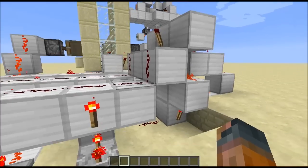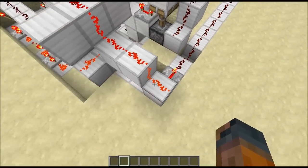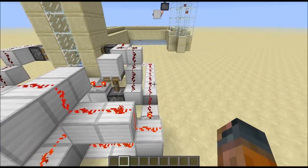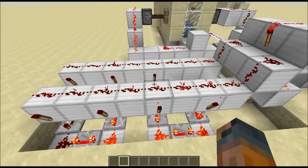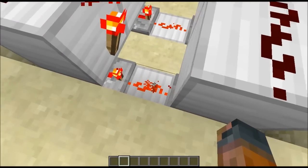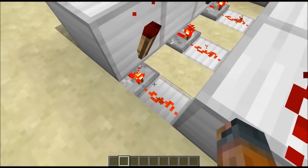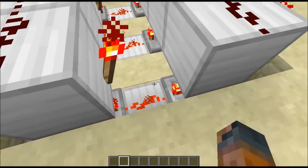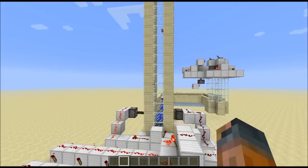You can see this torch is constantly cycling on and off. Every time an item gets pushed over the tripwire, this will pulse on, which pulses this off, and all these torches come on to reset - this is the delayed reset. Until the redstone signal fully snakes through and hits that block, the machine won't turn off. You can see it trying every once in a while - this will turn off - but then the signal comes back and resets it, so it never gets the chance to cycle through.